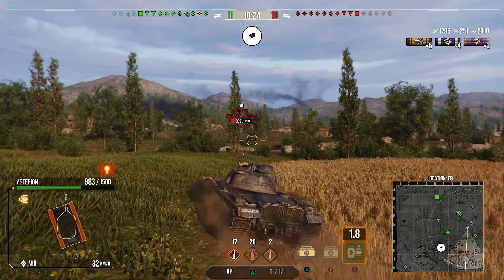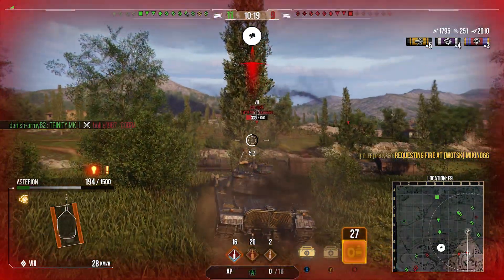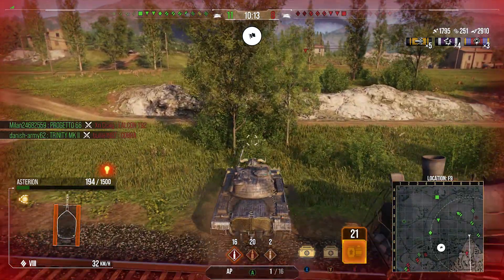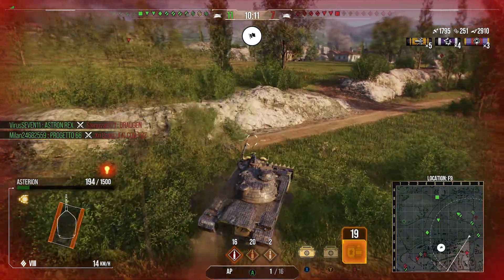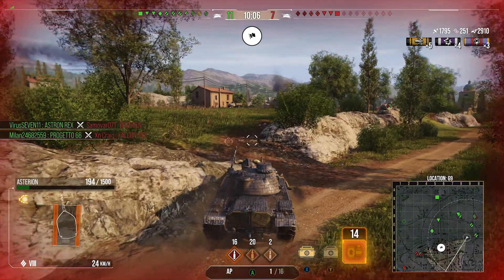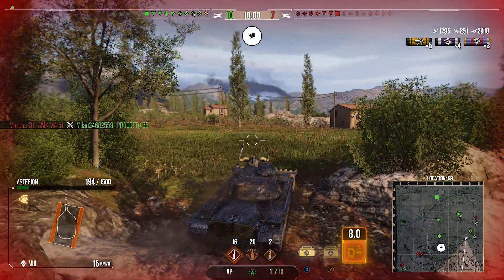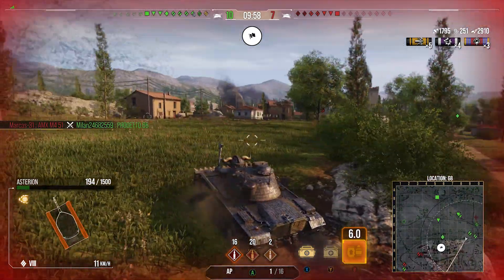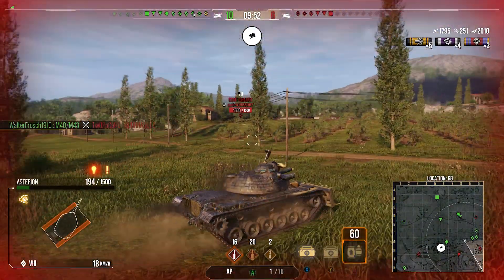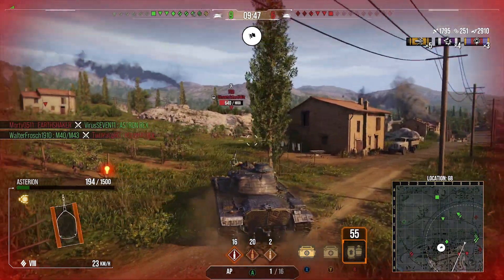In this first game we're against some tier 9 tanks on Vineyards. We've pushed quite aggressively down the AB line and we're pushing forward to light up targets along the K line for friends sat back at D8. We're going to try and use this ridgeline to poke up and spot, staying safe while putting shots out with 360 alpha — 360 alpha is not insignificant at tier 8. I kind of wish the reload was two seconds faster because it's so slow, it reminds me of the Basante.